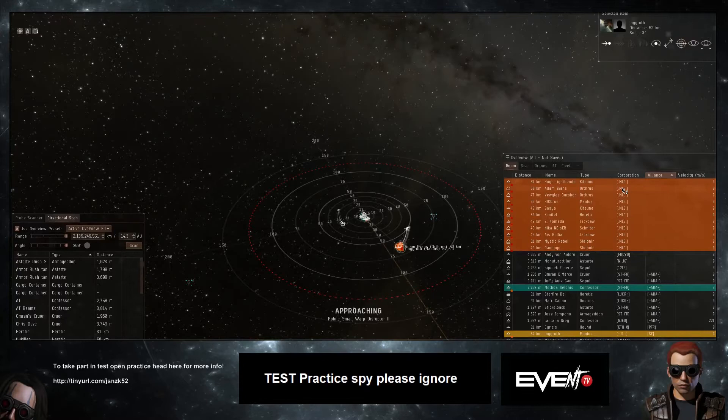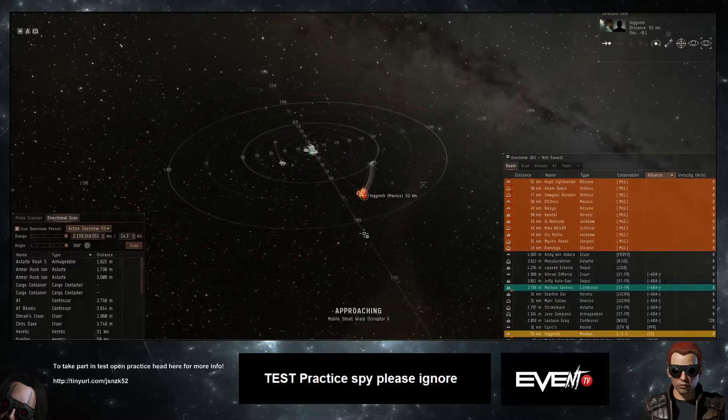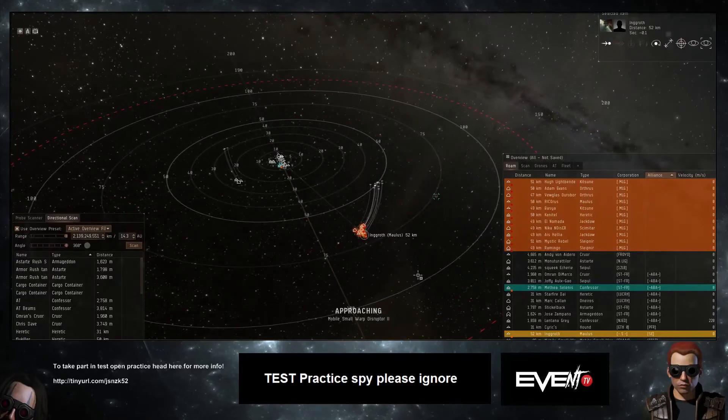A lot of teams have almost all their pilots in one corporation, which is super easy for me to detect to tell who's who. Other guys practicing will be in a bunch of corps which makes it a little trickier. Generally that's why I can tell who's who on grid — everyone who's orange plus this one guy who's probably not showing due to my crappy overview settings or negative standing.